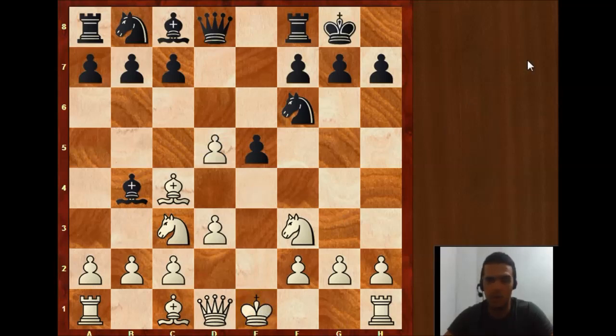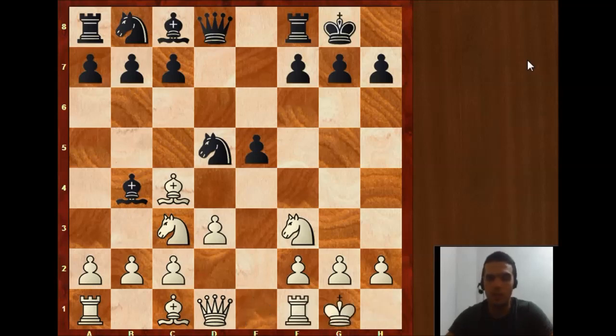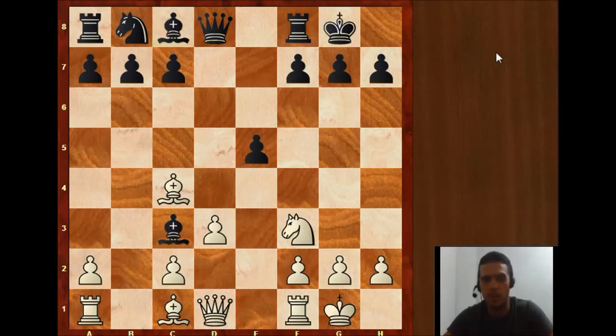So let's see: exd5, knight takes d5. And now white plays a very good move — they just castle. They are going to give one pawn but will have the king in safety. Knight takes, pawn takes, bishop takes.